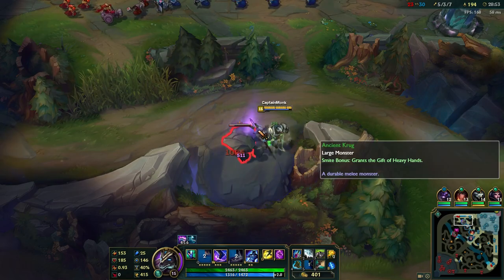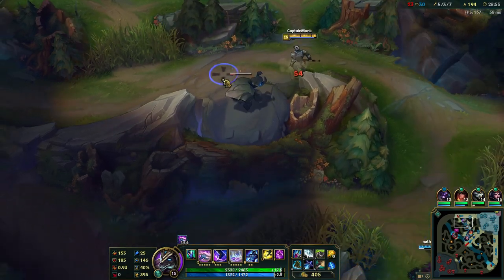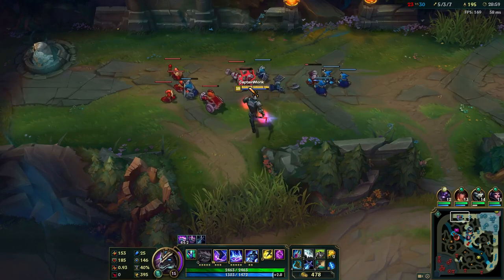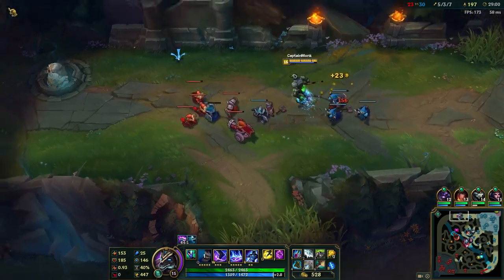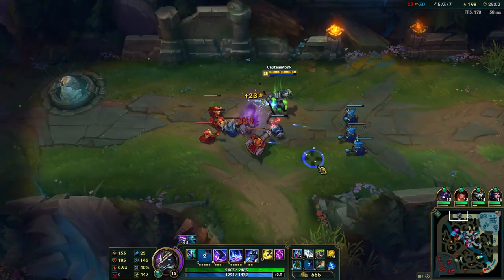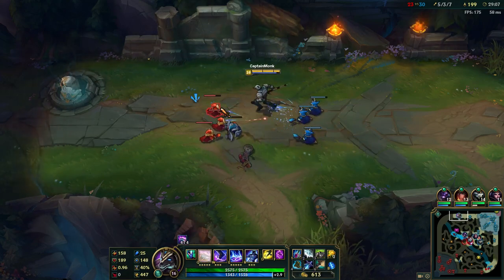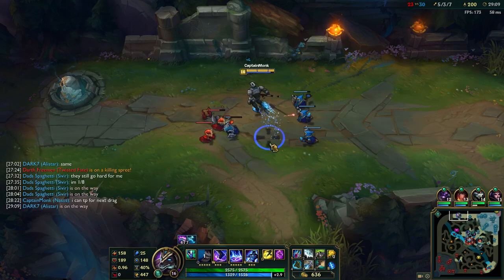I'll get the little one here and unload on the big one. How much damage does this do? A thousand — Jesus. Let's finish it off. The armor was reduced from my Spirit Fire, which is why you max it second — it's AOE damage and it reduces their armor. It's the whole package really. Let's get level 16. TP is up so I'm all set. Hopefully my team can set that vision control on dragon.